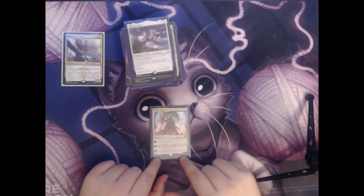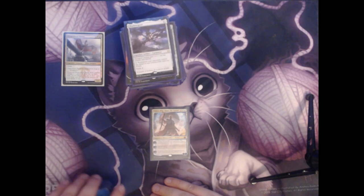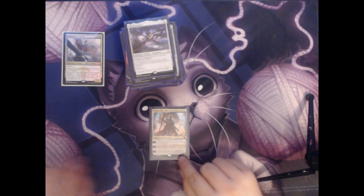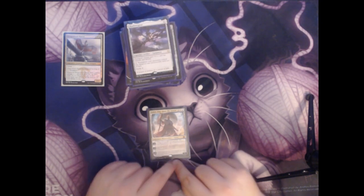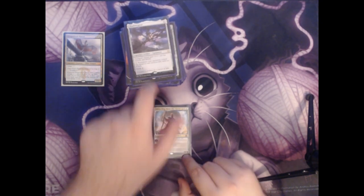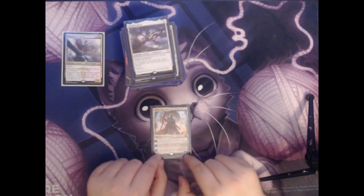The minus seven says you get an emblem where you untap all permanents you control during each opponent's untap step and draw a card during each opponent's draw step. In a multiplayer game like Commander, this allows you to have so much extra card draw and extra mana on your opponent's turns, especially when a large majority of the cards in the deck can be played at instant speed.